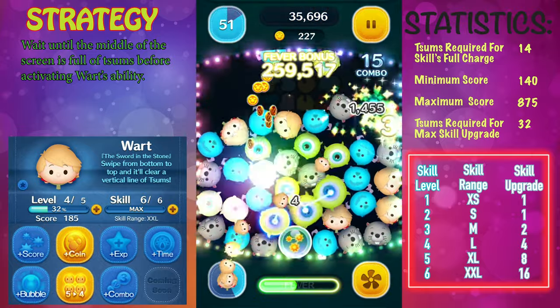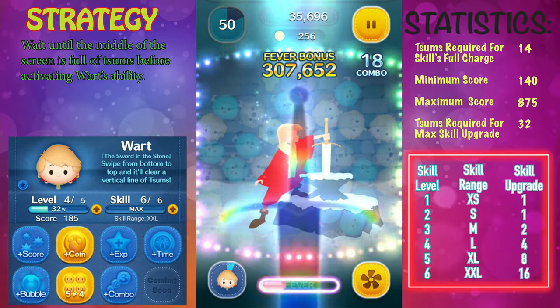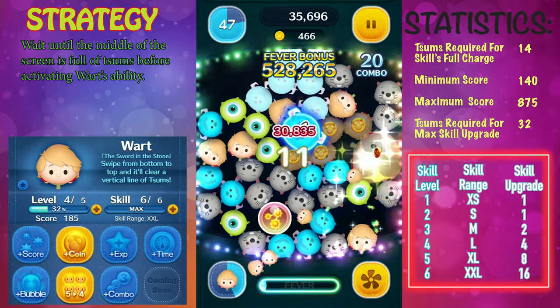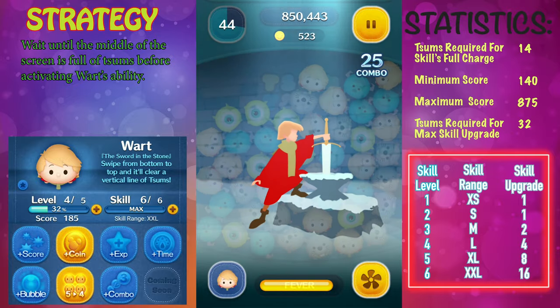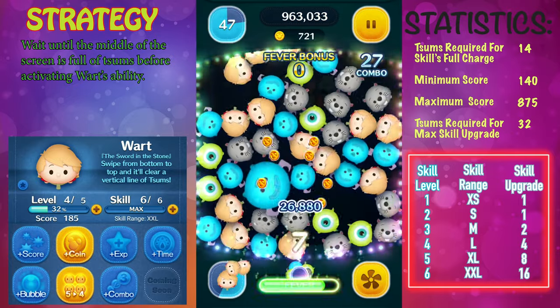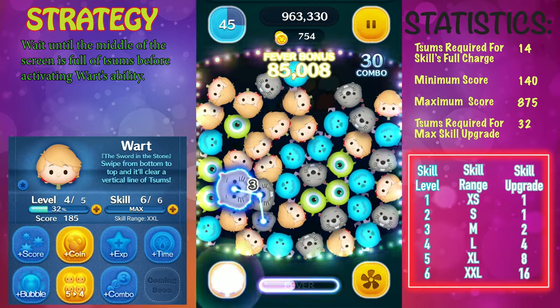He does get a lot better at the top range, so at skill level 6 or 5 he becomes usable. There are better zooms out there that clear a vertical line, so maybe he's not the one you want to get for functionality or coin earning potential — Wart is not going to be one of the better ones.